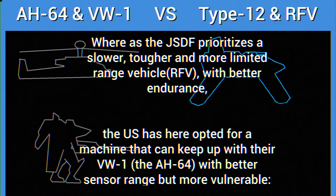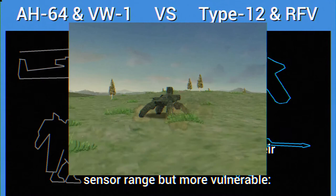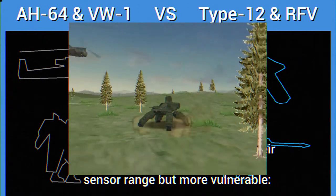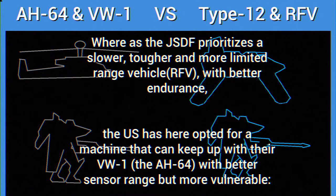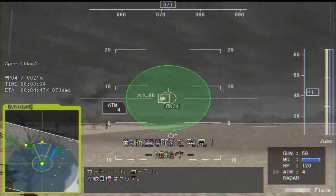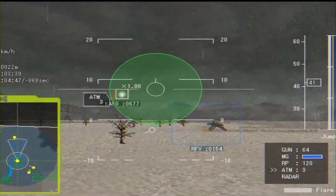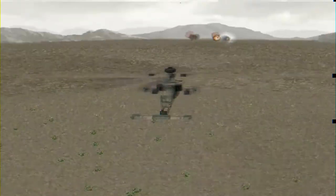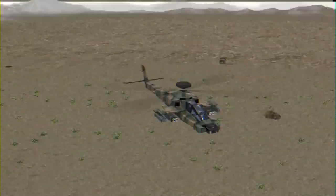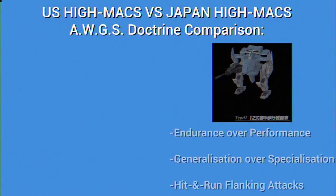And thanks to its aerial position, the VW-1 now has far higher mobility than the Japanese RFE's. Consider this: the Type 12's offensive ability is constantly limited by what enemy targets are in range and detected by the slower RFE units. Remember back to missions 5, 7, 9, 10, and 11 — keeping radar units alive is incredibly vital, and losing your RFE could mean the loss of the mission. Here, the Apache not only has superior range, but superior mobility as well.